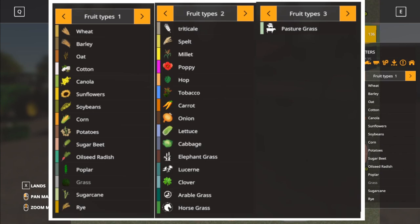Looking at the crop list, we have your basic crops: wheat, barley, oat, cotton, canola, sunflower, soy, corn, potatoes, sugar beets, oilseed radish, poplars, grass, and sugar cane. Then we're adding rye, triticale, spelt, millet, poppy, hops, tobacco, carrots, onions, lettuce, cabbage, elephant grass, lucerne, clover, arable grass, horse grass, and pasture grass. Those are all the various things that are added on — you're welcome to take a screenshot of this if it would help you.